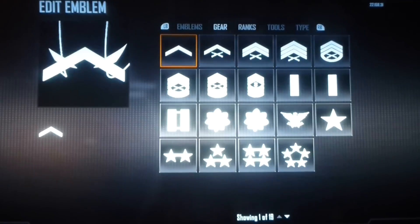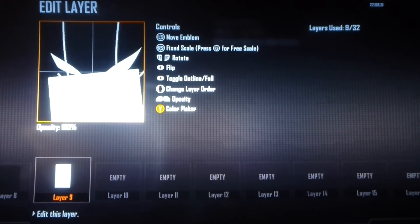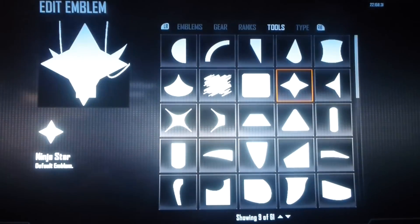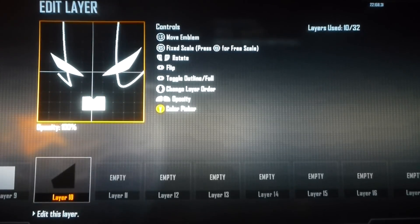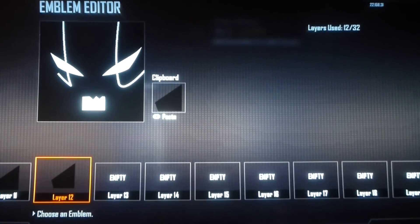Next we're going to start making the mouth. What I did for that was I just got a rectangle medium. Flip it sideways, put it down here about like that. And just start making a bunch of layers around it to make it look like teeth. You can use anything with a corner on it — a 90-degree corner will work. Make that black, have that little indent right there. Copy, paste, and just make a few of those.